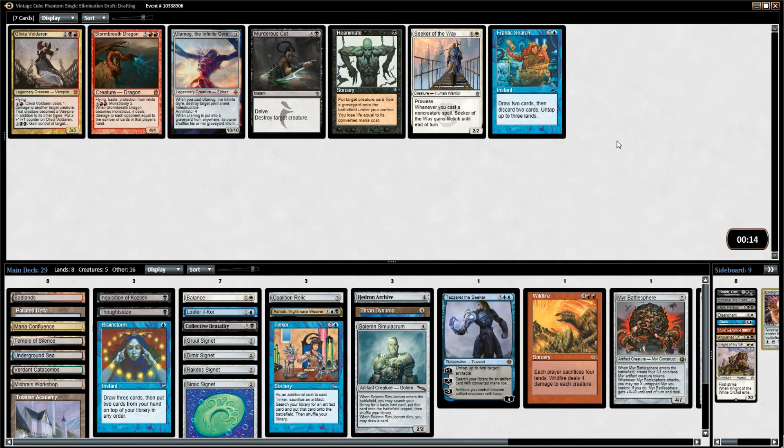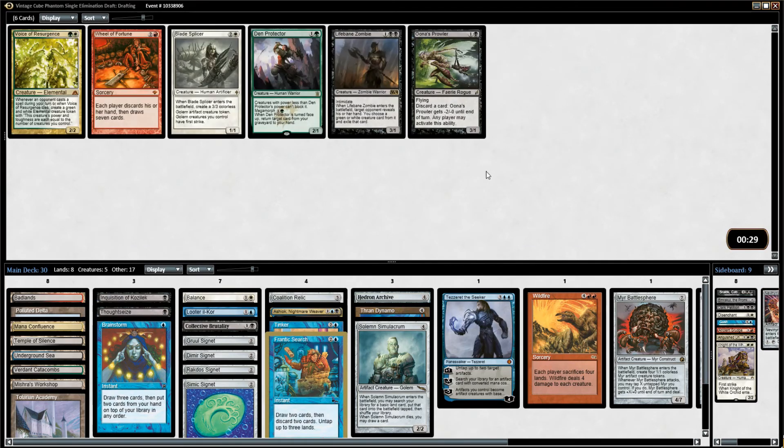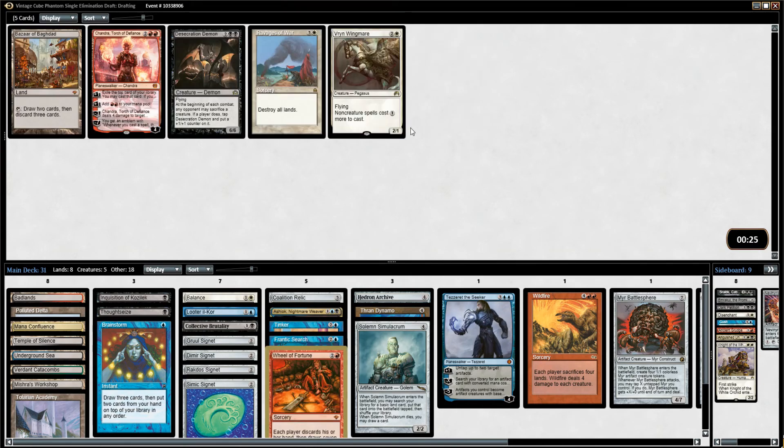Do I want to splash the Balance? Do I want to play Murderous Cut or Frantic Search? Frantic Search to find the Tinker is pretty important. I think I'm going to go a little bit more combo and try to Frantic Search for the Tinker. Wheel of Fortune for Tinker? Yep, I'll do it. I accept — that is a great card.